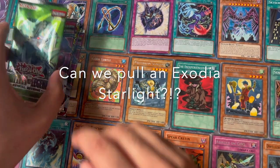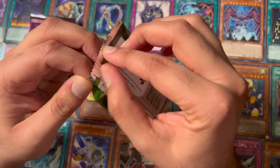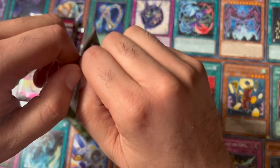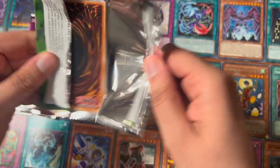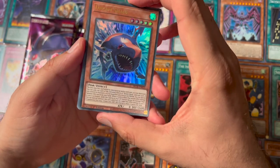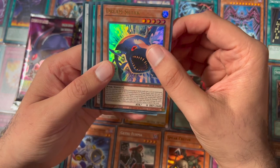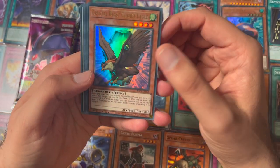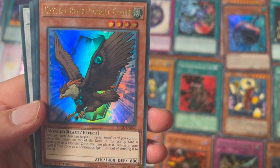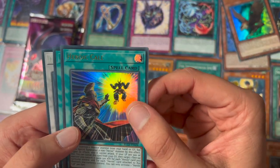Hey guys, I got five packs of Battles of Legend: Crystal Revenge. Let's try to get good sodium pieces — right now they're worth about, I know for the head it's like more than 600 bucks, and for the arms and legs it's like 300-400. So yeah, let's see what we can get. Crystal Beast, Heroic Call.